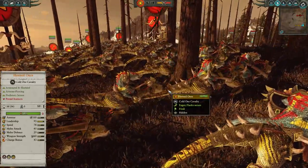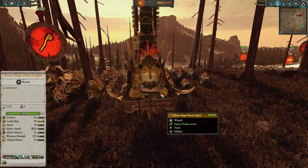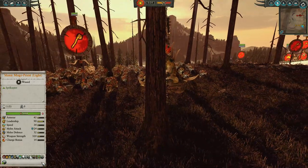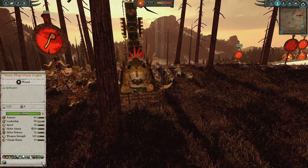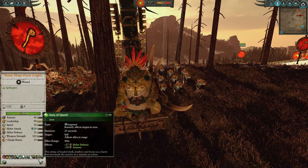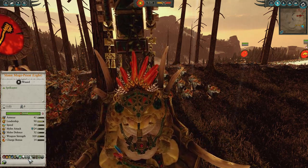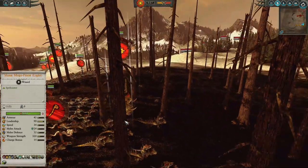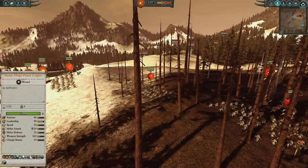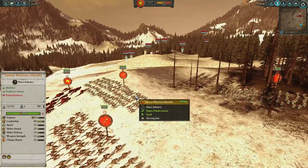Leading our forces today is the fat boy himself, the Slaan Mage Priest, up on his little floating seat. He is the Slaan Mage Priest of Light today. He has Banishment, Shield of the Old Ones, basically all his decent buffs, and for spells he has Birona's Time Warp, another Banishment, and Pha's Protection. Birona's Time Warp is super useful — you either drop it on the Horned Ones to munch a specific target, or drop it on the Saurus Warriors, turning them into absolute lawnmowers against light Tomb Kings infantry.